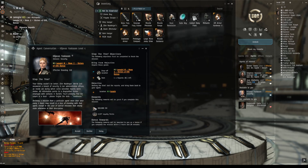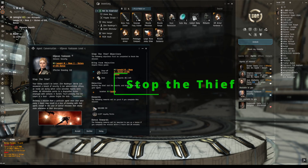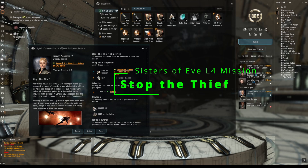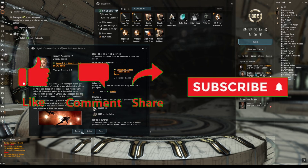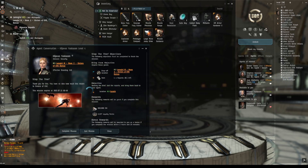Hey, it's Anachron Wicked here, and I am getting ready to do a Sisters of Eve level 4 mission — Stop the Thief. It is nearby, so let's go ahead and set our destination and accept so we don't forget.